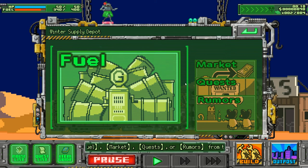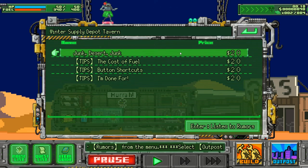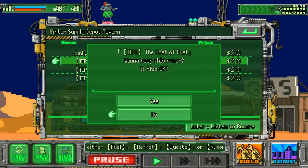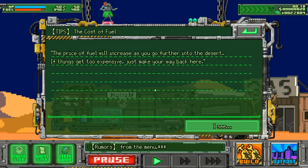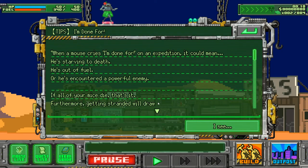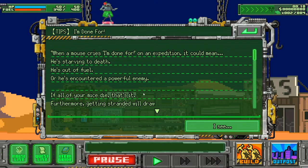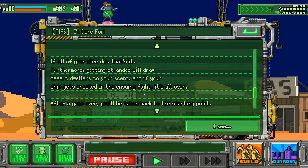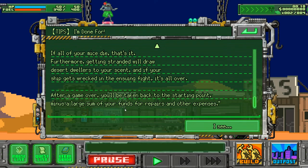This tutorial is really, really annoying. Rumors please — cost of fuel. The price of fuel will increase as you go deeper into the desert. If things get too expensive, just head back. When a mouse is in trouble on expedition it could mean they're starving, out of fuel, or they've encountered a powerful enemy. If all your mice die, that's it.